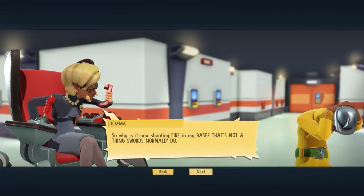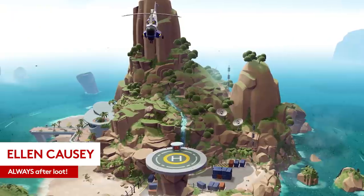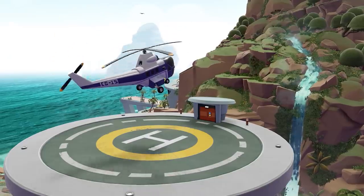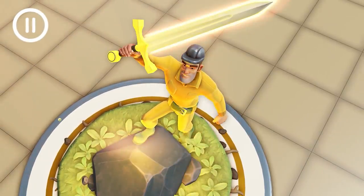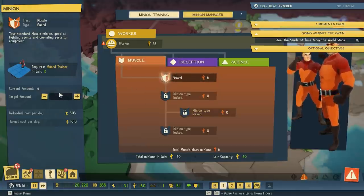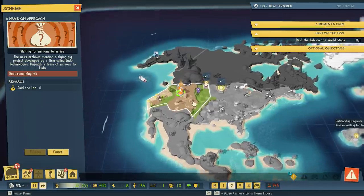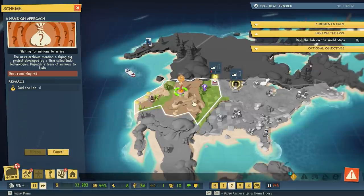That's not a thing swords normally do. Before we show you some of the loot you'll be forcing your poor minions to go and retrieve, we'll start with what loot is and how you get it. Loot items are special items that, aside from making excellent talking points with visitors to your lair, will grant you a variety of benefits. You'll find these loot quests in the side mission section of your mission window, and accepting one will start you down the path to having one of these statement pieces working its magic.